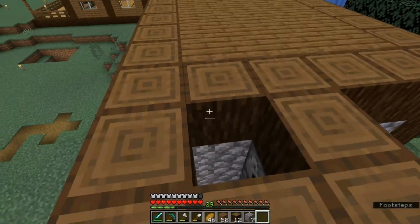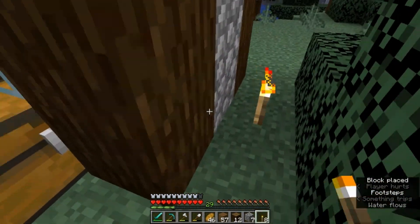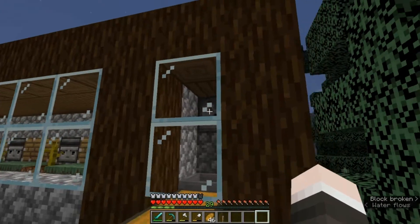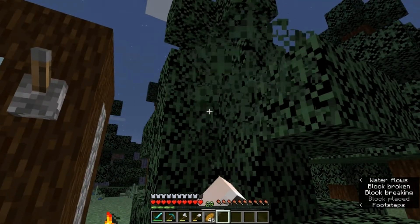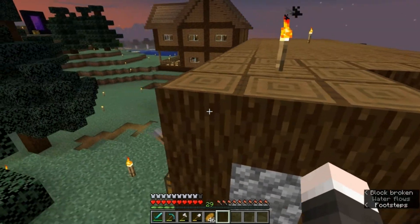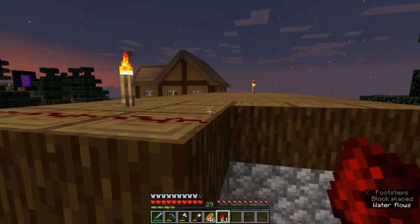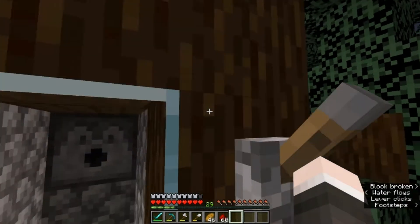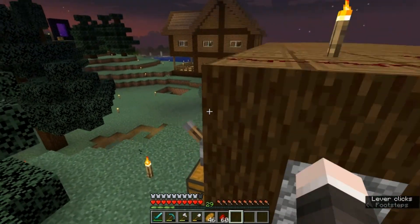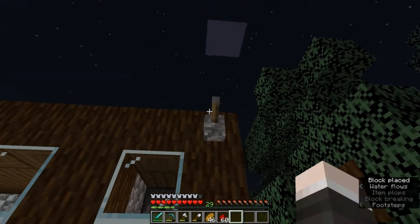We can fill in that top. Put a piston torch down there, torch there, and we'll probably put a torch here just for safekeeping. The only thing we need a lever for is to put onto there, which we can use this tree to our advantage actually. So that will power this - this should power all the way along here. So if we power that like that...